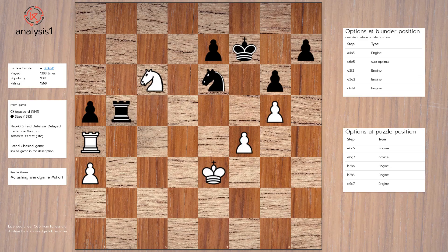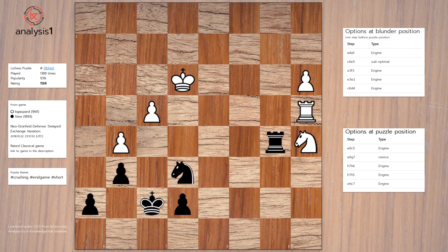The blunder move was Takes. Remember, there is only one correct answer. Let us look at some move options we have at this stage.